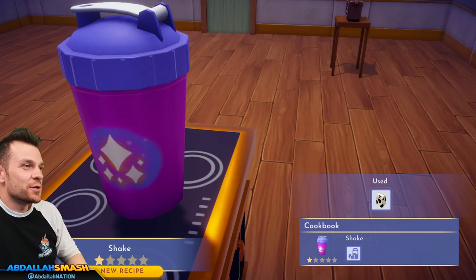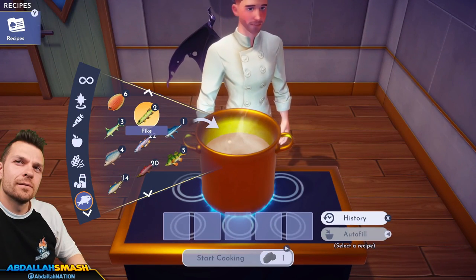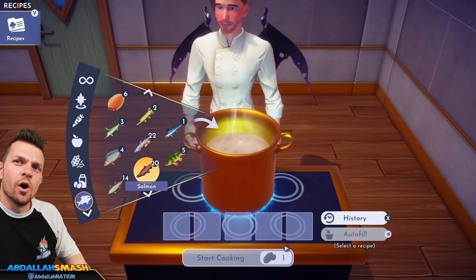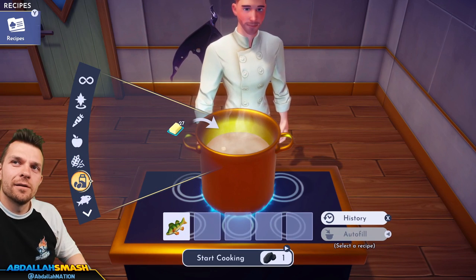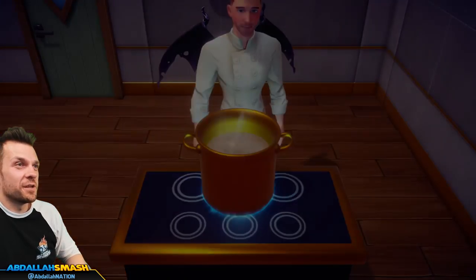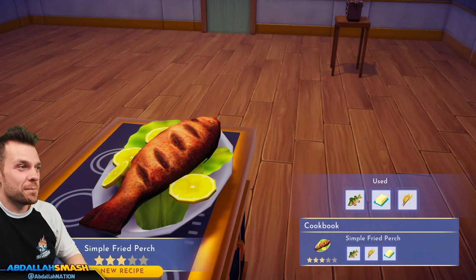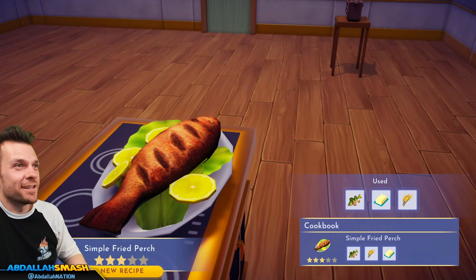Let's do perch, butter, and wheat — simple fried perch. Same generic fried fish model — simple copy paste of assets!